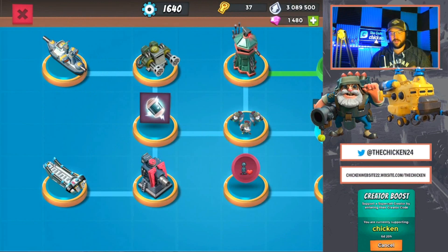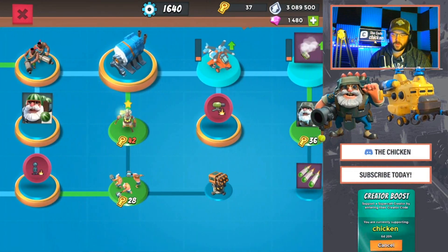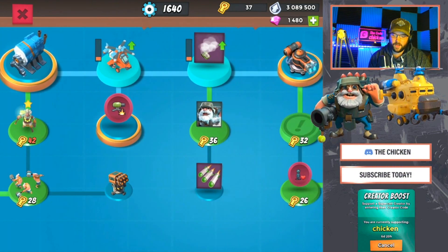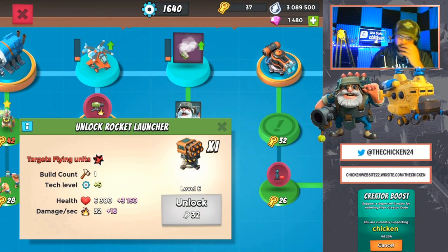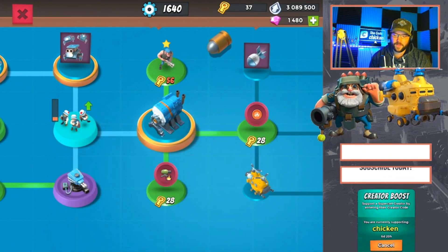Let's take a look at the tech tree. I got 37 keys and 3 million tokens. My plan here is I'm just going to hang on tight and go for rocket launchers and max them out. Then what I'm going to do is max out building damage.